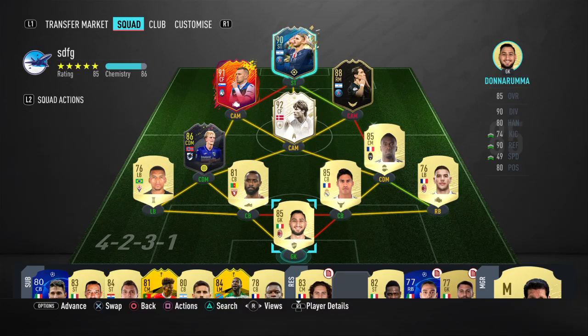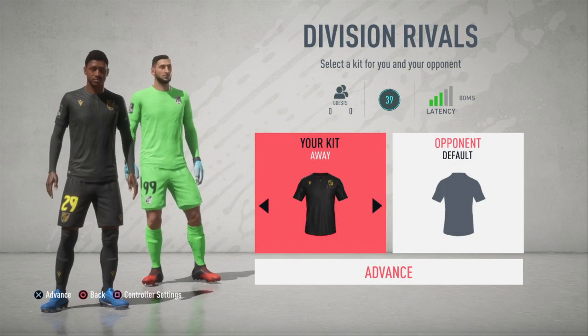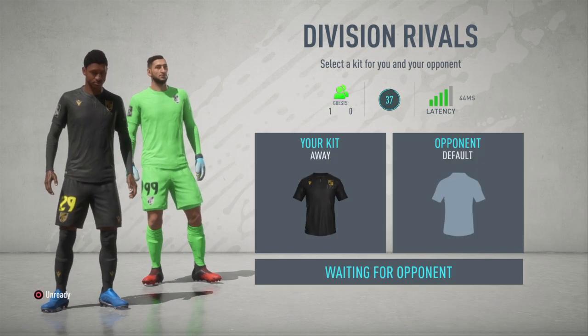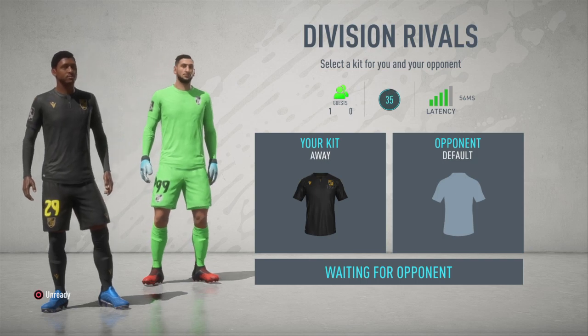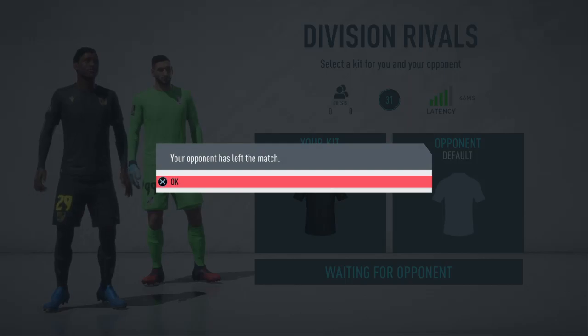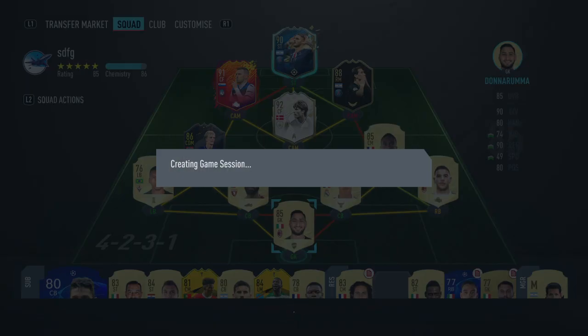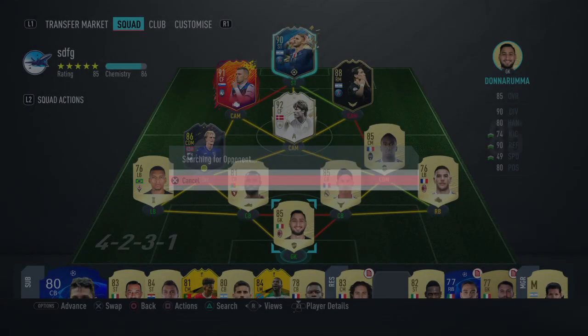Hello guys and welcome back to the channel. In today's episode I'll be showing you another glitch where you can get free Division Rivals and FUT Champs points, so you can get a good rank and free qualification to FUT Champs for doing absolutely nothing. You can easily qualify to FUT Champs — it will take a while, but you can still do it for free without actually having to play any games.